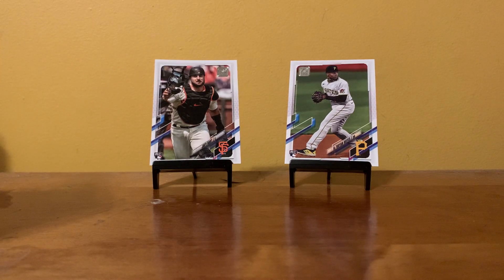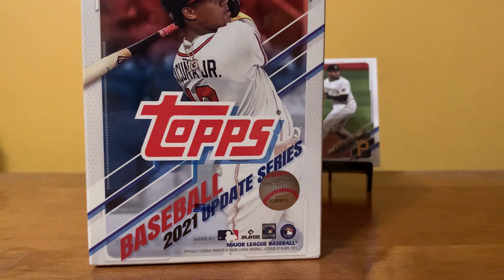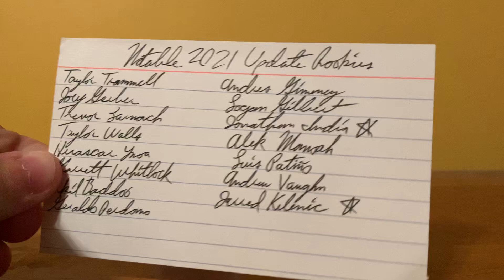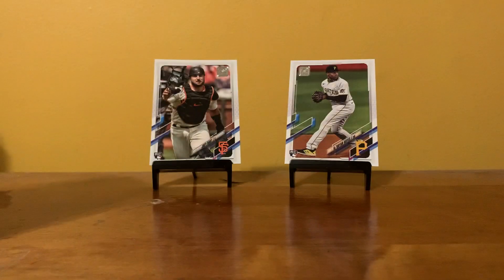Hello everyone, this is Ian from Stars Football Cards & More. Today I managed to find a blaster box of 2021 Topps Update at my local Barnes & Noble. I'm very happy about that because I'm going to be building that set. I have my list of notable 2021 Update rookies beside me, because I am very bad at memorizing who the good rookies are — I know a lot more about vintage than I do modern.